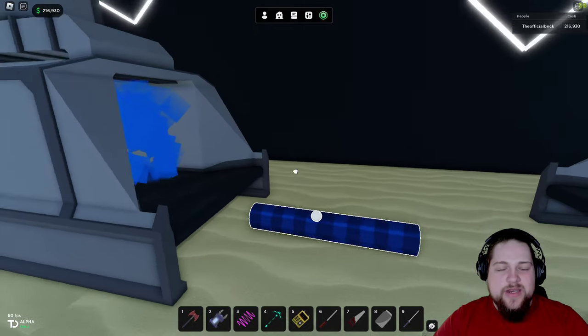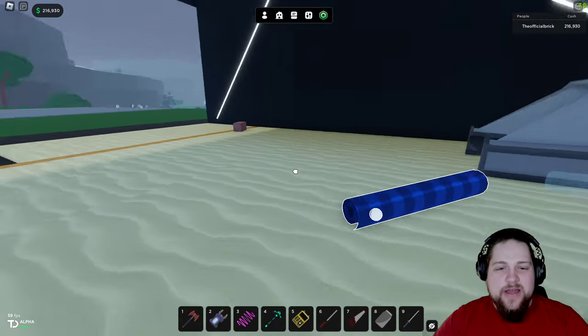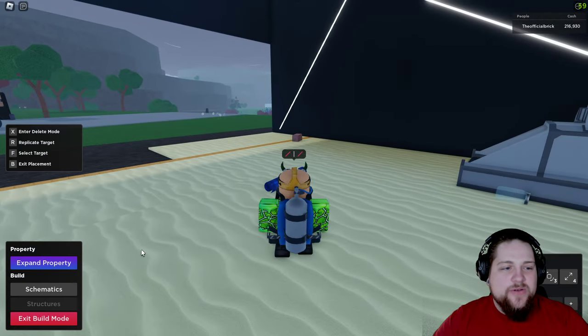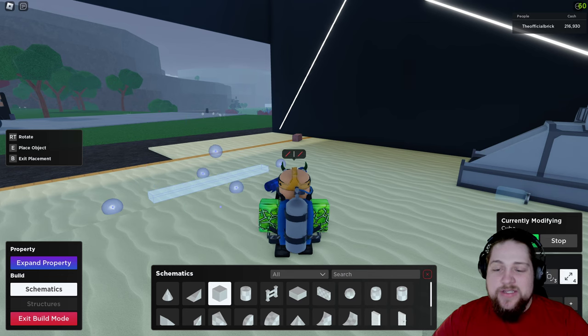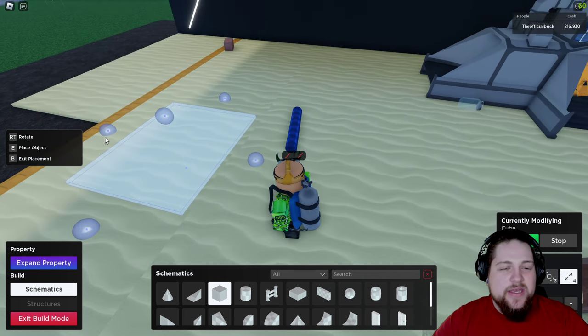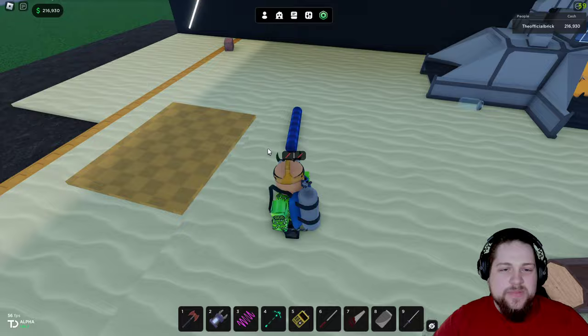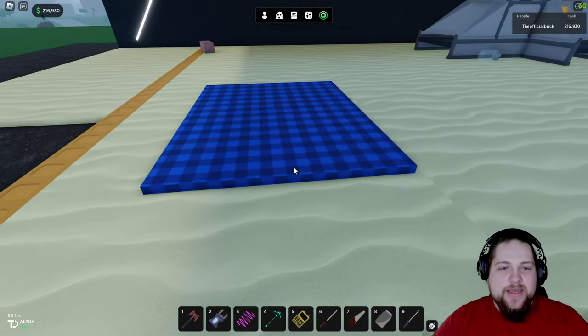Then you send your checkered roll through — boom, it'll come out with a nice blue color. You're probably wondering how to unroll it: when you go to build your schematics and place them down, it will take that color and texture and they'll be added to the schematic automatically. Place it down and move it into position — look at that, you can make a little picnic table with so many different textures.